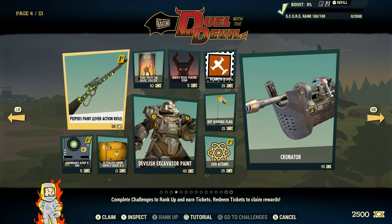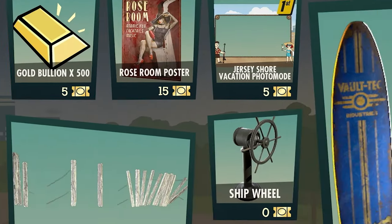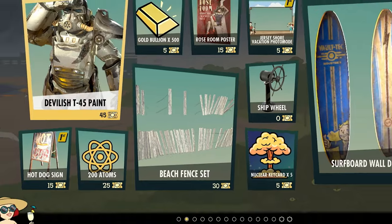For each level completed you'll be awarded 25 tickets, a new currency that will be related to seasons. Each item on the pages will have a different amount of tickets required to unlock, but you're free to use your earned tickets to claim any of the items once you've unlocked their corresponding page.